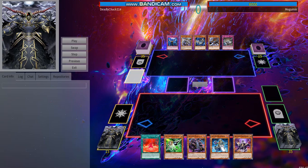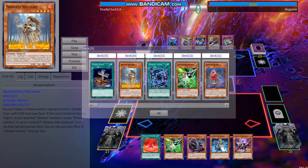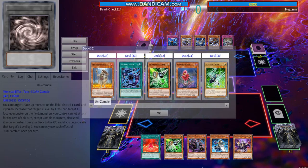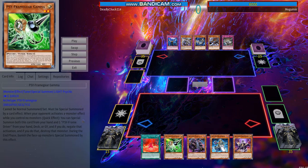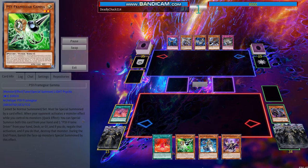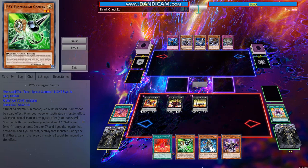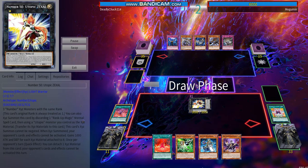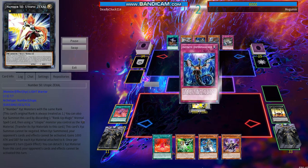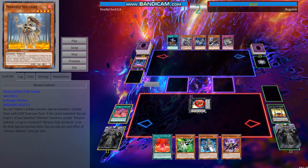Our final duel is against Zombie Shadoll — I've never seen this before. We are going first. We activate Numeron Wall, do various setup, get everything going, get Utopic Zexal up. Then we use Utopic Zexal's effect and he chains Imperm — one of the only hand traps that can actually fight the Numeron engine. He doesn't really have much he can do and hasn't opened that great.